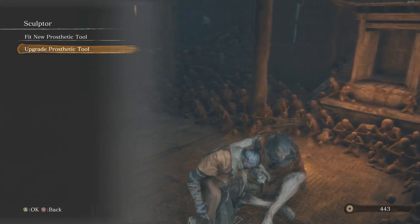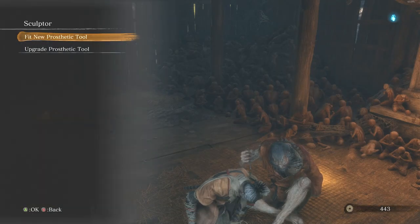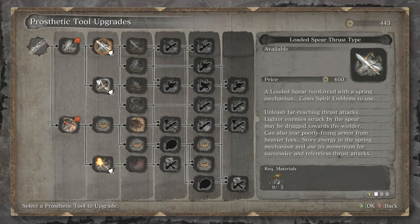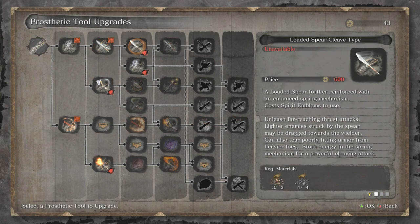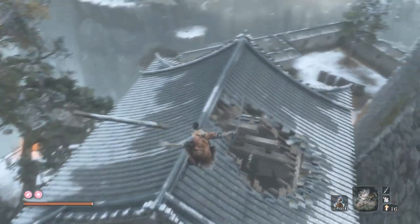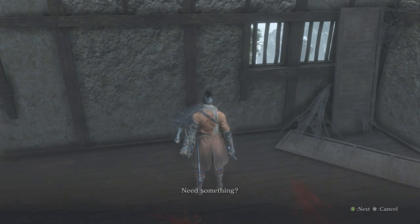With that done, head back to the Sculptor. Fit the loaded spear and use any scrap iron for upgrades if you feel you need to. I'm heading towards Gouging Top — it's a pretty neat shuriken upgrade. Let's grab the spear, upgrade for now. For the Shichiman Warrior, you're probably going to want to visit Black Cat Badger for the anti-air death blow text — it's not a guaranteed kill but it makes it a little bit easier if it triggers.